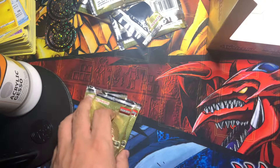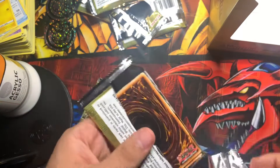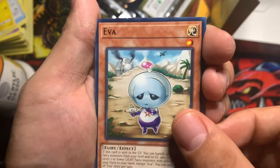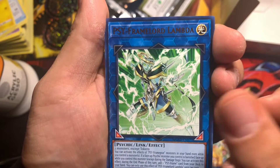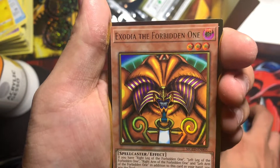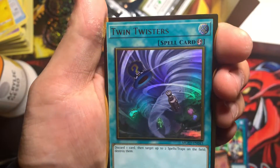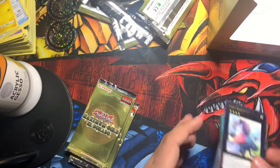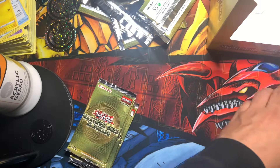Did you already have a Nightmare Unicorn? No. That goes with any deck too. EVA, Prank-Kids Dodo, Fire Frame Lord Lambda, Urgent Schedule, Exodia the Forbidden One — only the head comes out in the set. Twin Twisters again — nice. Did you get Twin Twisters earlier? I think it was the red deck, my bad.